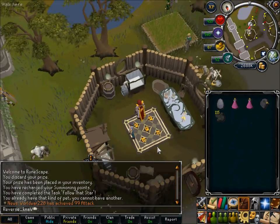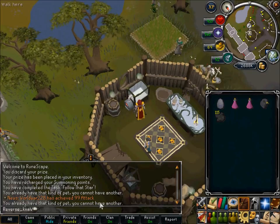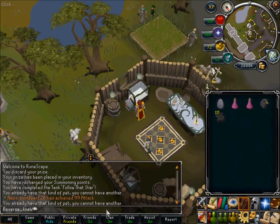Use a raven egg on the incubator — I can't do it because I already have a raven — but basically you're going to leave it there for about two days, and then you come back and your gothic bird, whatever raven, will be there.